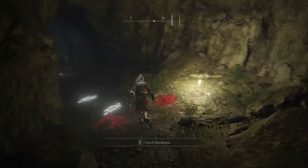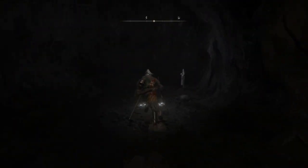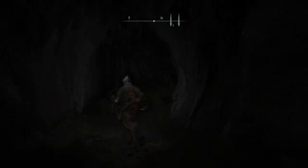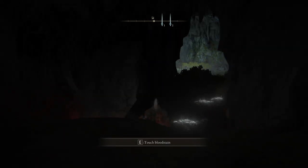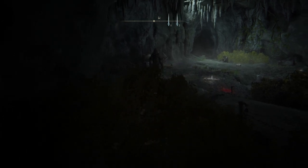Once you defeat this enemy, or if they didn't show up, you should be able to enter the cave. There will be a site of grace right when you walk in, so be sure to snag that to ensure a fast travel point when you need it. There's really only one main room before the boss room.